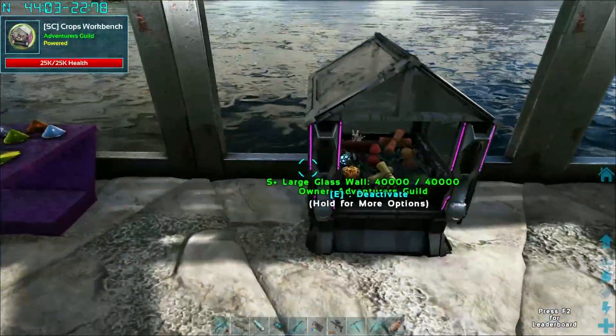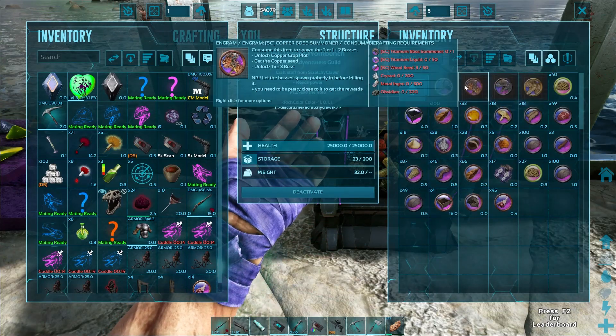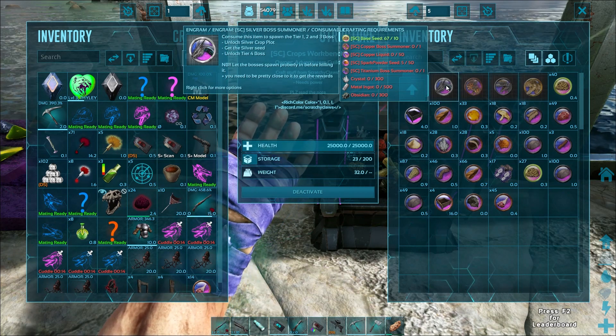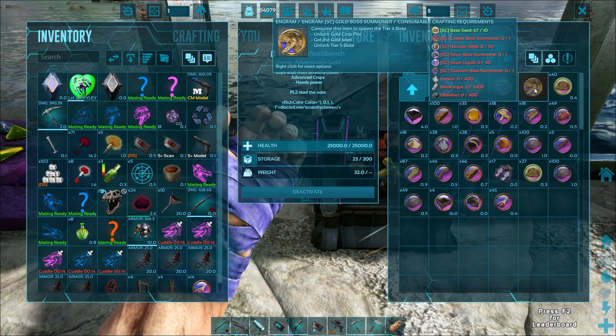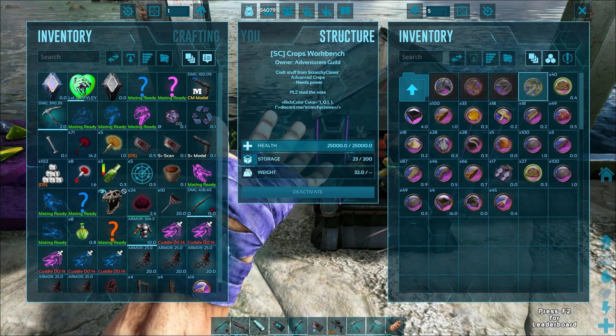But we're almost there. We're up to the next tier. We just finished the tier 3 boss yesterday — we did the Velo and the Mana Garmer. That Mana Garmer was a full-on pain in the butt. Those dinos are the worst. Now we've got the unlock for the Gold Boss Summoner, which looks like a Uteranus from the picture, and it's fairly expensive.